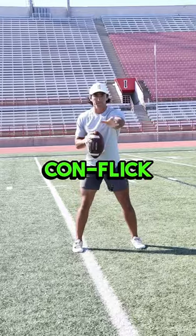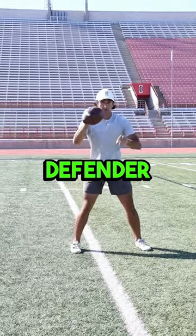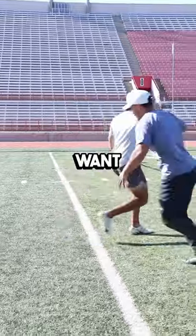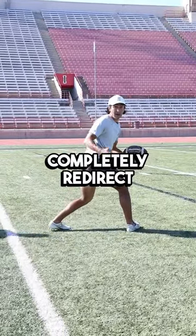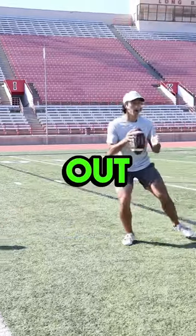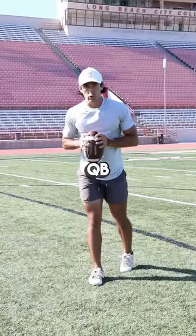So what you wanna do on this conflict climb is you wanna try to put your body between the defender and the ball. He's coming at your top shoulder, you wanna step through — body between the defender and the ball — so he has to completely redirect. That gives you some extra time to either slip out, set up, make this throw and be a more successful QB.